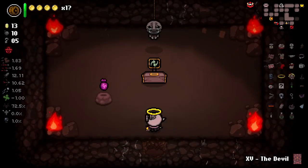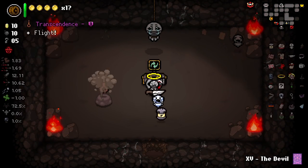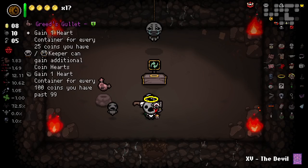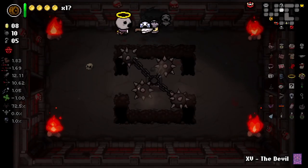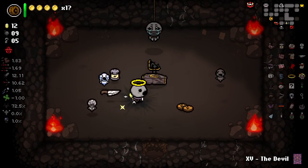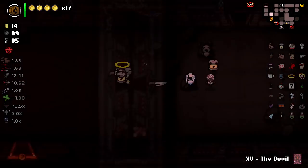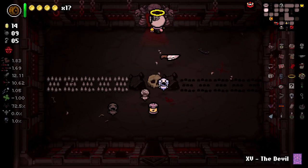Although I can't take R-key - I do not have time for an R-key run. Gain one heart container for every 25 coins you have - keeps against additional coin hearts. It doesn't do anything right now, but it's pretty good. I'll take it. With humbling bundle, I reckon we can get there. I've never actually had a Greed's Gullet Greed run before - like, ever.